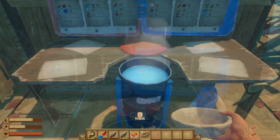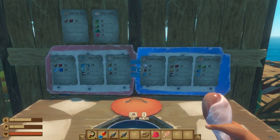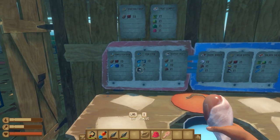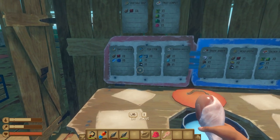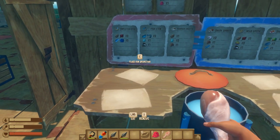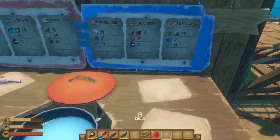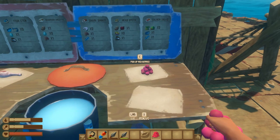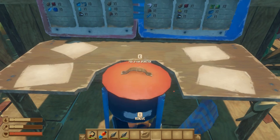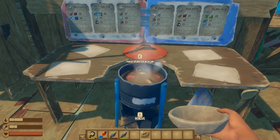There are recipes you don't have but can still make. Drumstick with jam takes two raw drumsticks — you can get those from killing seagulls or the giant screecher bird on the animal island — and two red berries, which you also get from the animal island. Put those on and start cooking. Drumstick with jam takes three minutes and 30 seconds, and you can collect two plates.